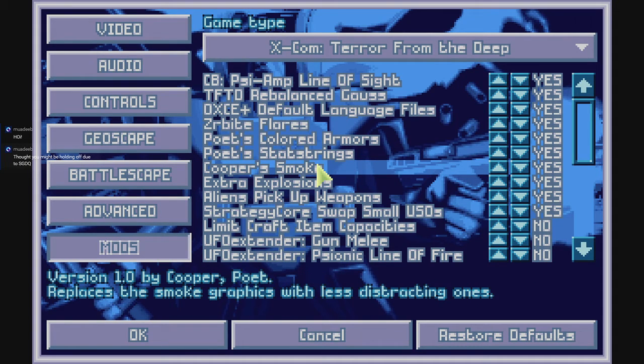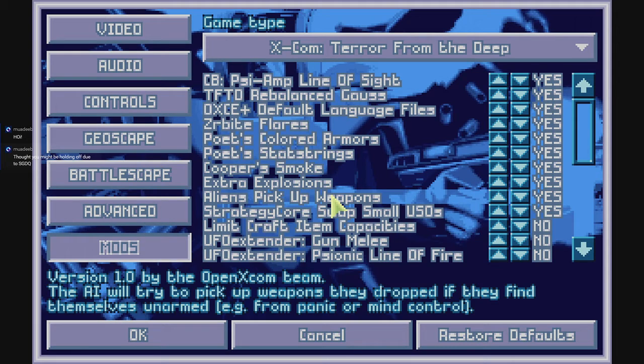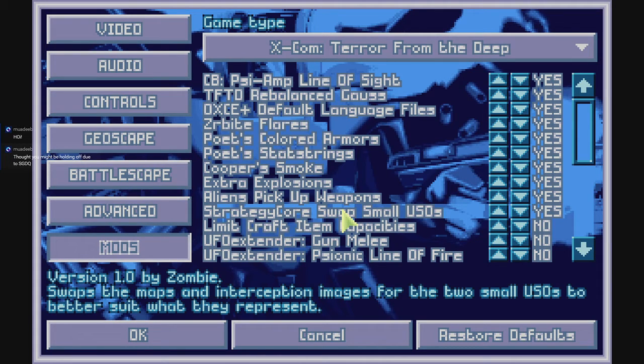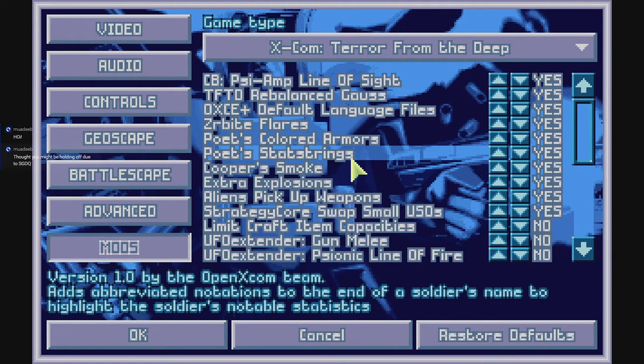Cooper Smoke — it works, it's about 90% the same. There's a bug I've got to fix with above-dryland smoke, but it works just fine. Extra Explosion — I spent a lot of time on these; there are so many different explosion colors above and below water. Aliens pick up weapons — I was looking through the final mod pack after we finished and they all had pickup values, so that's why they were picking them up. I liked it, so we'll turn it on for the default weapons.